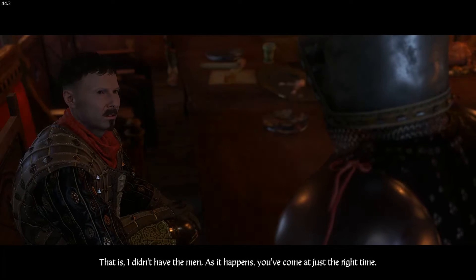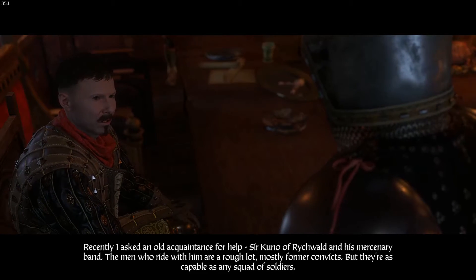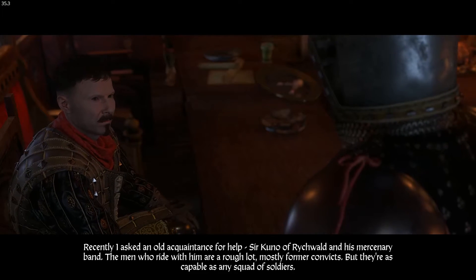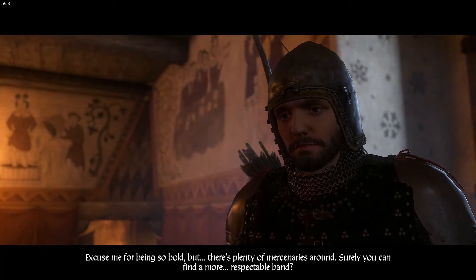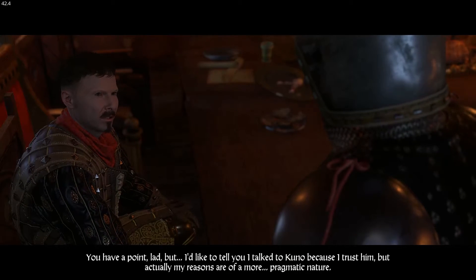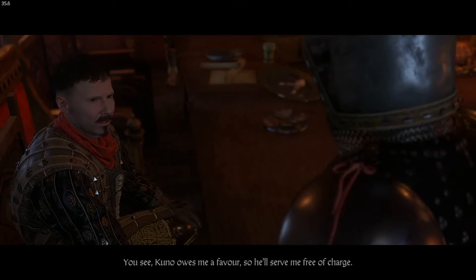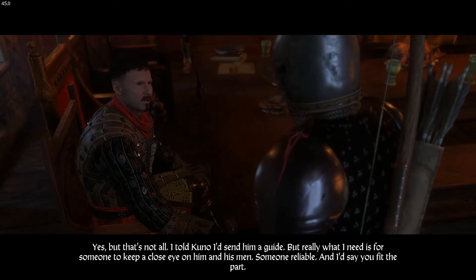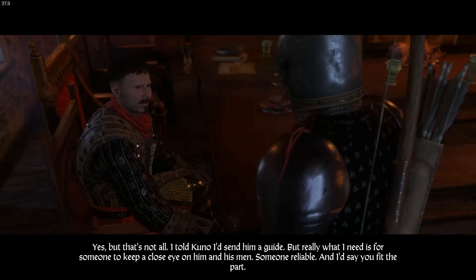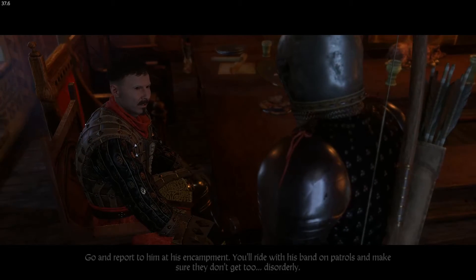Radzig continues: "That is, I didn't have the men. As it happens you've come at just the right time. Recently I asked an old acquaintance for help — Sir Kuno of Rickwald and his mercenary band. The men who ride with him are a rough lot, mostly former convicts, but they're as capable as any squad of soldiers." Henry: "Surely you can find a more respectable band." Radzig: "Kuno owes me a favour so he'll serve me free of charge." Henry: "So you want me to join them?" Radzig: "Yes, but really what I need is for someone to keep a close eye on him and his men — someone reliable. I'd say you fit the part. Go and report to him at his encampment. You'll ride with his band on patrols and make sure they don't get too disorderly."